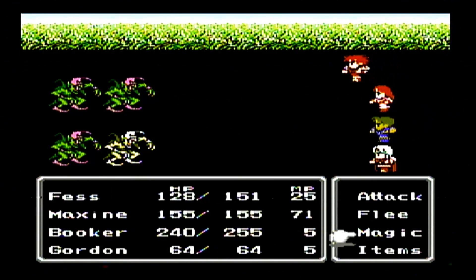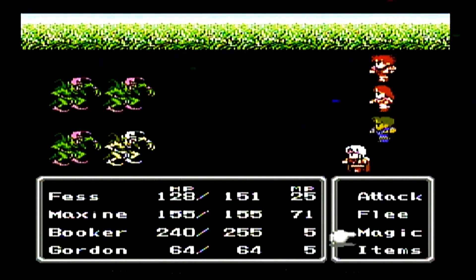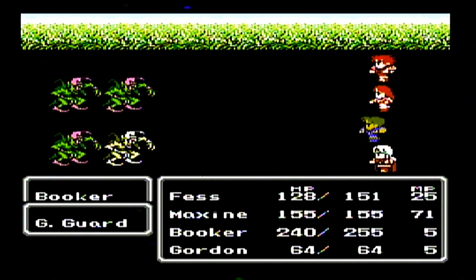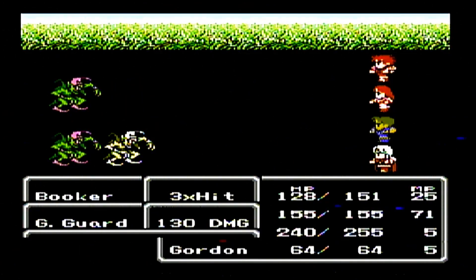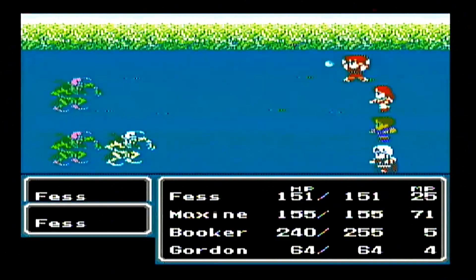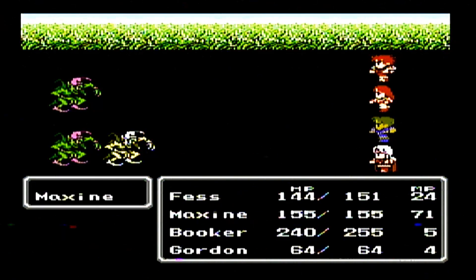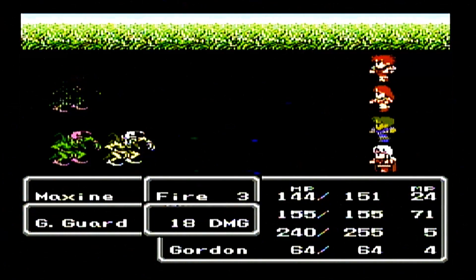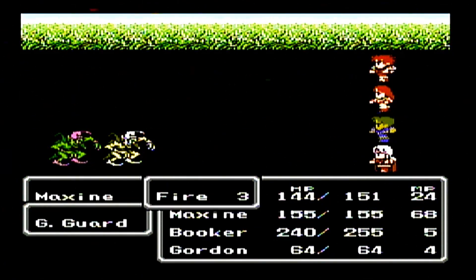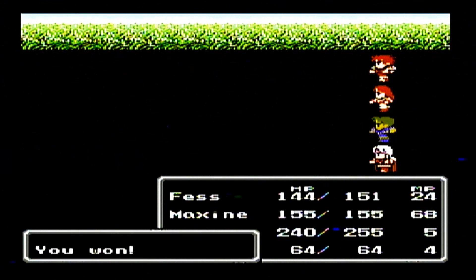We'll get into more random encounters around this area and inside Cashelon Keep. There's the final goblin - the Goblin Prince. It's kind of a rare encounter. I'm not going to really try to farm it; hopefully I get into it, but if not I'll farm it later. It's like a 1.8% chance outside, and a 4.5% chance inside Cashelon Keep. Still a pretty rare monster.